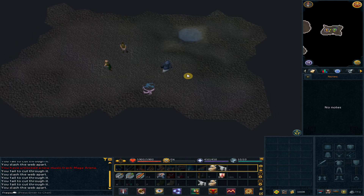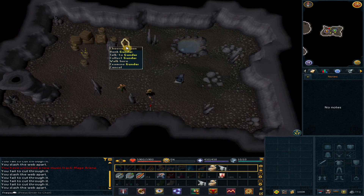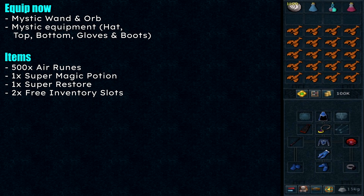Now you are safe. Click on Gundai to bank. Put on your mystic gear, bring 500 air runes, one super magic potion, one super restore potion, and two free inventory slots. When you are ready, we will continue.